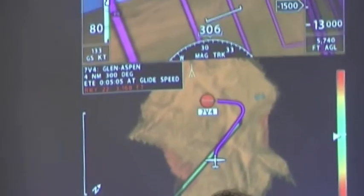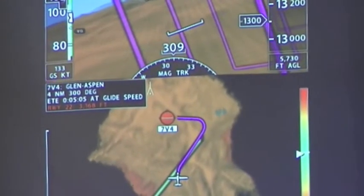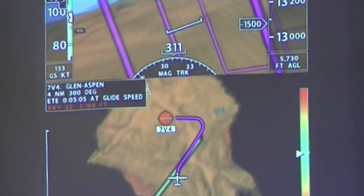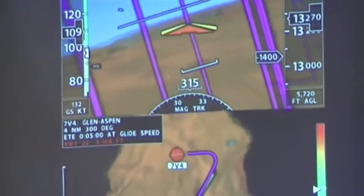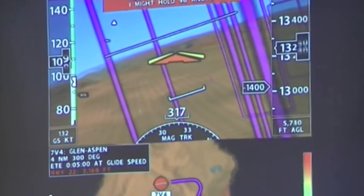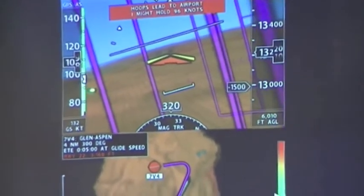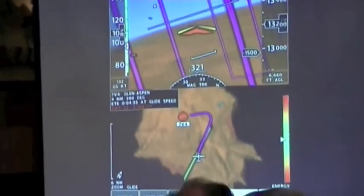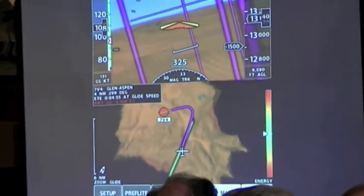That's telling him what airspeed to fly. He's four miles from the airport. Is that airspeed calculated, or is it based on your best glide? It's based on all those parameters we put in — all the V-speeds and everything — and it's now deciding that's the best airspeed to fly. That's not best glide in the Cirrus; you see VG over here, so it's saying to fly that speed. That's what it decided was the best speed to get into that airport.